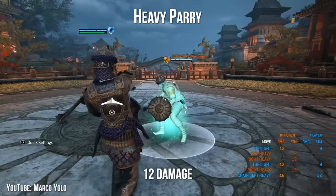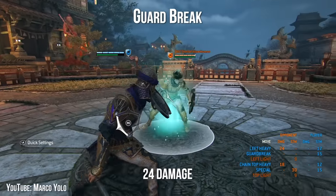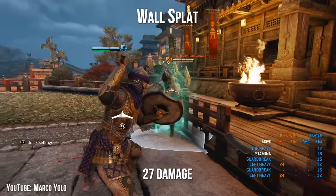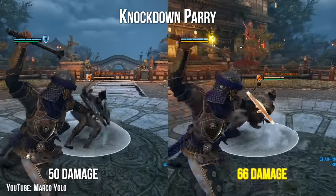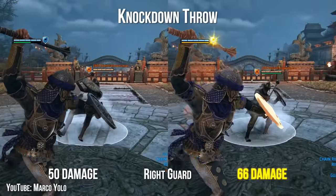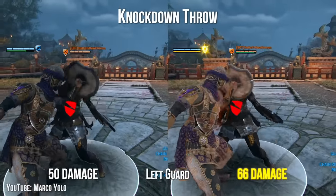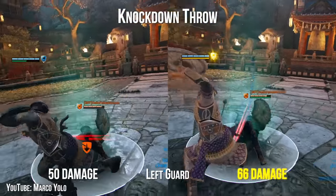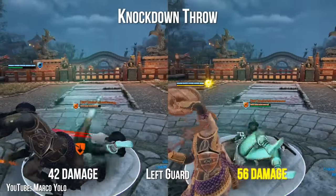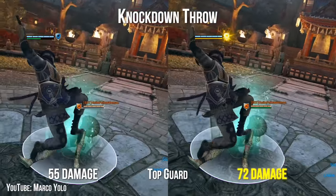For Aphira's max punishes: off a heavy parry you get a light attack, and off a light parry you get a top heavy. Guard breaks get you a left heavy. On wall splats, you get a top heavy. Knockdown parries get you right heavy into strong heavy. Knockdown throw punishes depend on your guard direction — if your guard is to the right, you can get the exact same punish. If your guard is to the left, you can only get that punish after a backwards throw. Otherwise, dash forward heavy into strong heavy. Finally, from top guard, you can back throw and top heavy into one of your strong heavies.